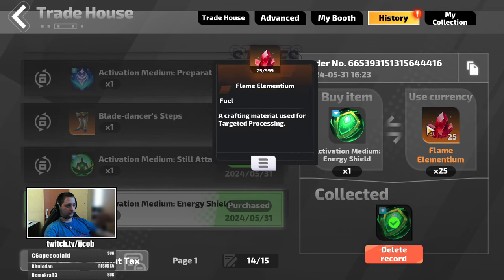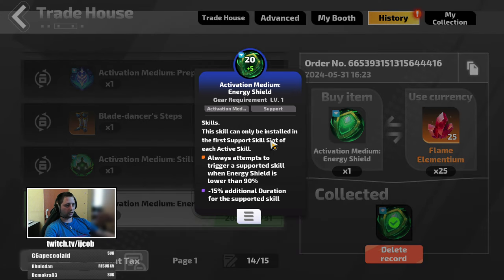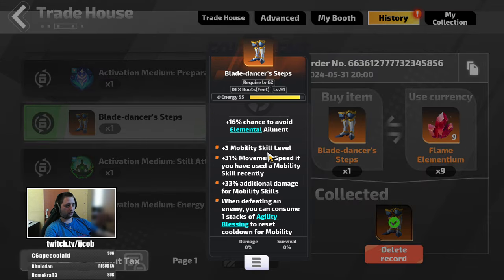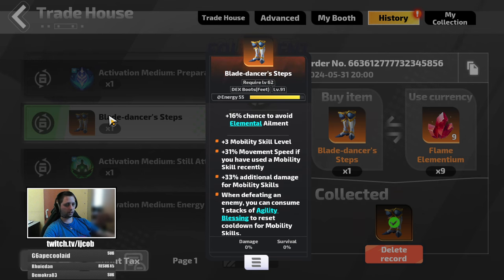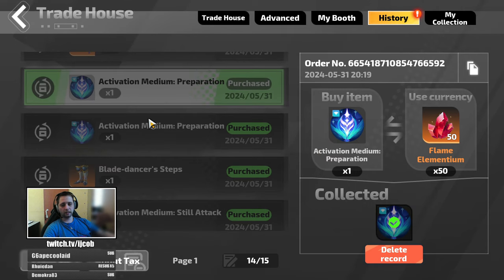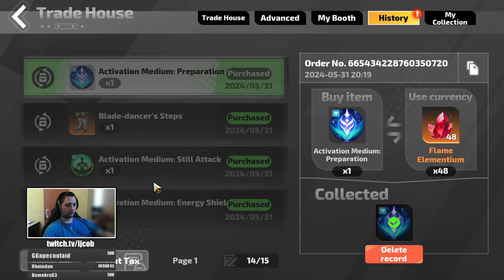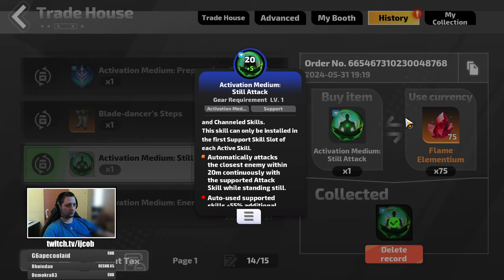The important things to automate your first start: the boots — I bought ones with plus 3 mobility skill level, but it would probably be better to buy ones with more additional damage for the starter. These three items are not necessary; those are just quality of life and not really needed, but you can get them fairly cheap.